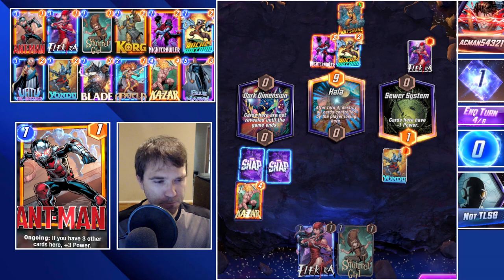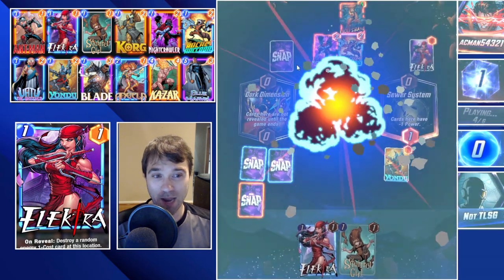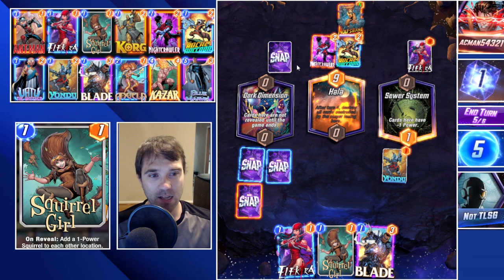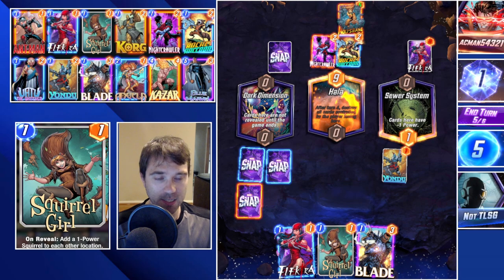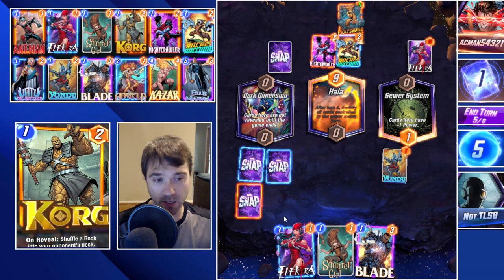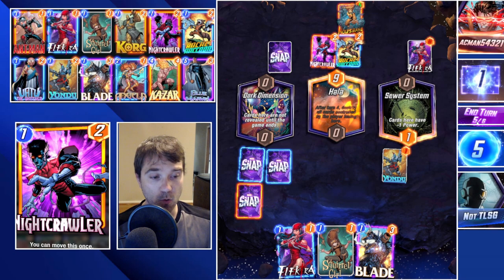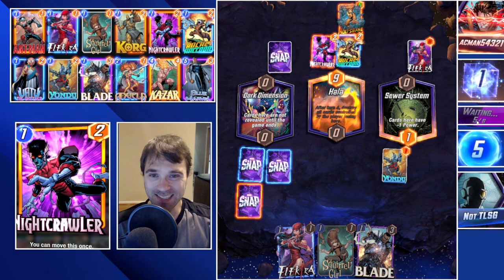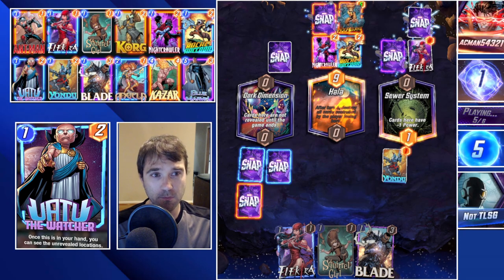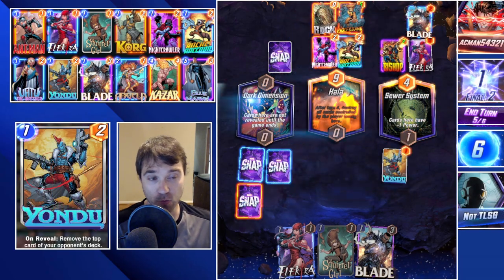They no longer have that big potential power push for one of those last turns. We can secretly drop Kazar; if we draw into Blue Marvel, perfect. If not, we probably just pass on turn five - we don't need to rush our power onto the board. They have a pretty good lead in Hola - unless we get something like Ant-Man, I don't think we compete for this location. By passing and holding our cards for now, we'll be able to place them in a more strategic, surprising position. Let's go ahead and snap.